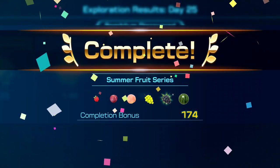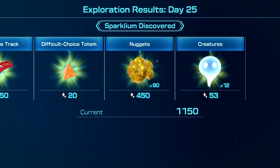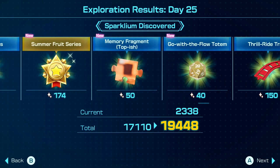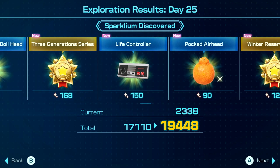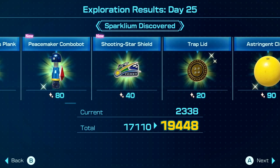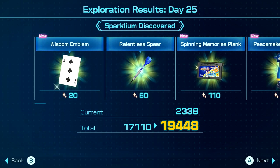There's all sorts of fruit today - delectable! But we're still not done - I believe there's a few more things waiting for us. Now we'll scroll through it all: we got the creatures, the nuggets, over 19,000 sparkly. Difficult choice totem, throw ride track, the go with the flow totem, memory fragment top-ish, summer fruit series gold medal, dusk pustules, citrus lump, winter reserve series gold medal, pocked airhead, life controller, three generation series, granddaughter doll head, gifting vase, face wrinkler, merciless extractor, astringent clump, traplet, shooting star shield, peacemaker combo bot, spinning memories plank - which, what is it, Kuru Kuru Kuruian I think? Something like that. We played that on the Nintendo Switch Online service. Interesting. Relentless spirit and wisdom emblem. Awesome!